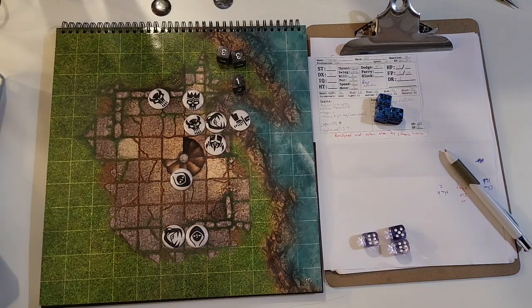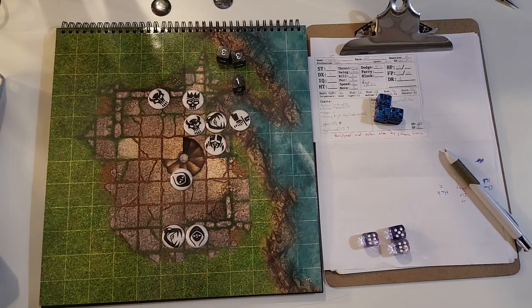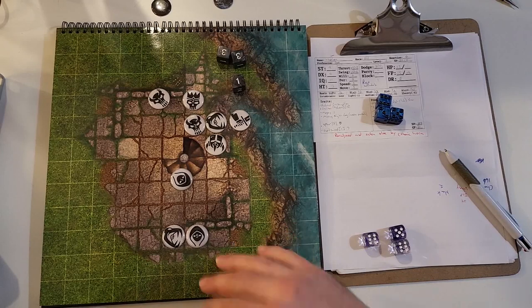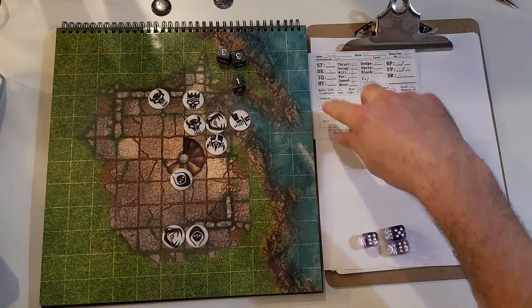You can dodge as many strikes as you want. You can only parry once — each subsequent parry gives you a minus four to the chance to parry the next one. I also like to add a minus one to each subsequent dodge, but that is a house rule of mine — just preference.